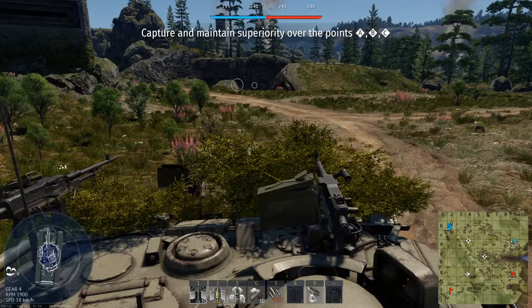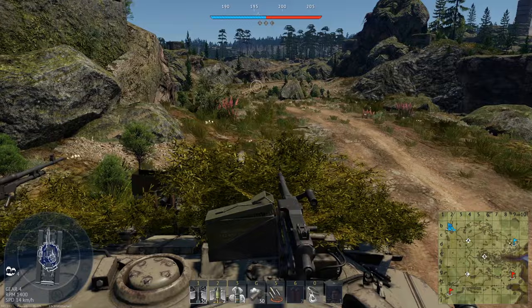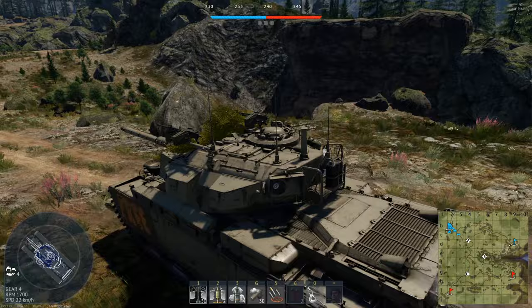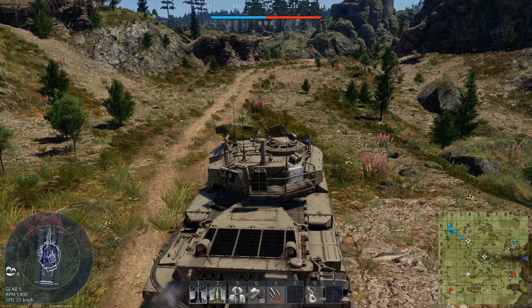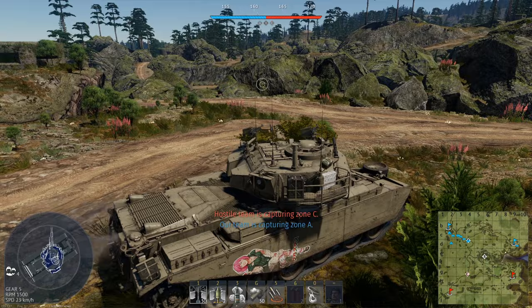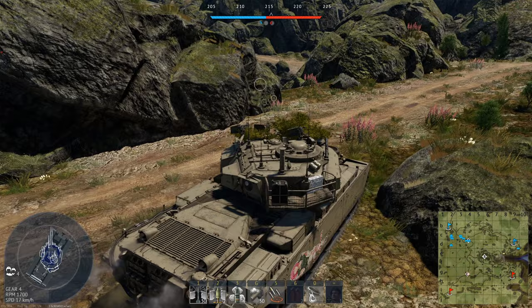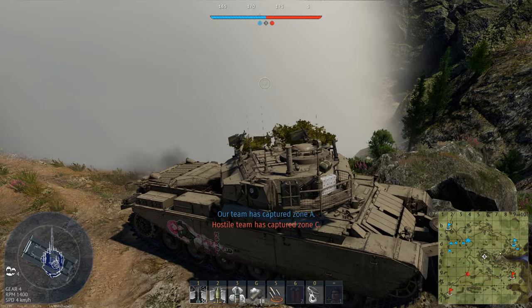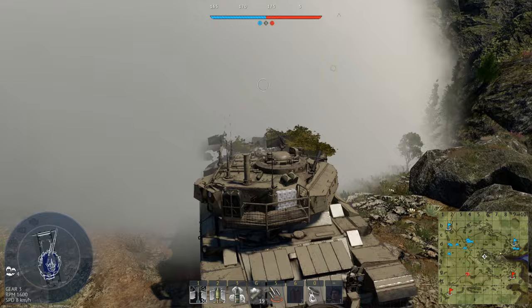Would you guys believe me if I said this is the exact same map, with the exact same cap layout — but we're in a full up tier? You couldn't make this up. We've just been in a battle where we were the apex predator, and now we're at the bottom of the food chain — literally 10 minutes later. We're going to be facing KPZs and Centauros, fast light boys with dart. I hear someone already — this is very likely a Centauros or similar light vehicle. Let's put up some smoke.